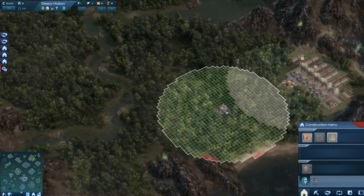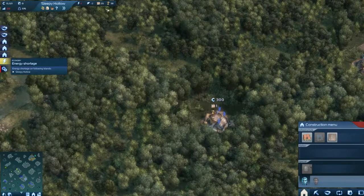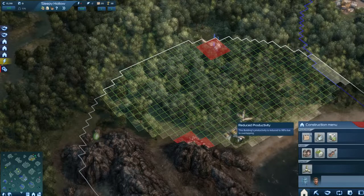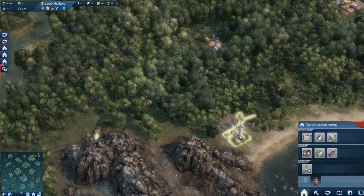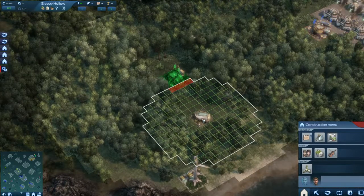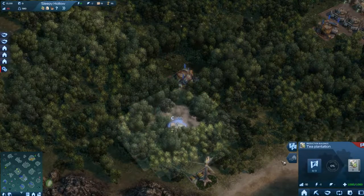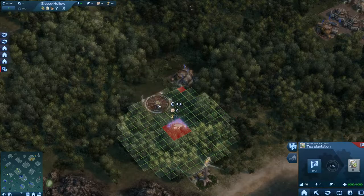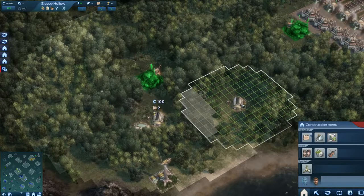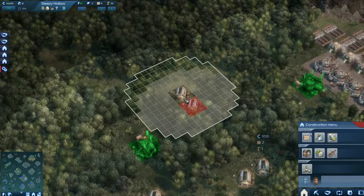We start by building a depot. Energy supply is inadequate, so I get the energy warning again — that means I need to build a wind park. Now we have enough energy again. The tea plantation looks rather easy, there's only one building. It needs three farms, so that's perfect. I'll build two side by side and settle for six for now.